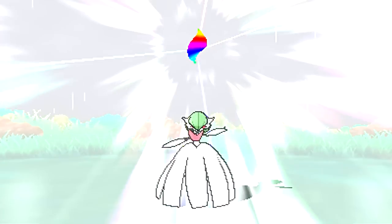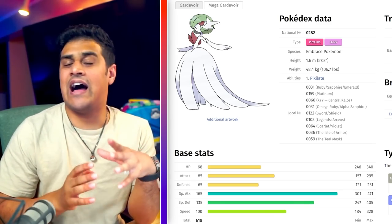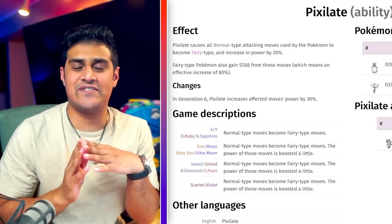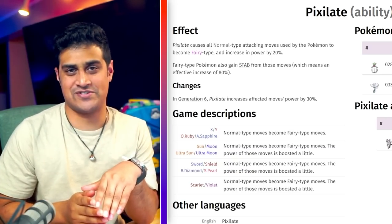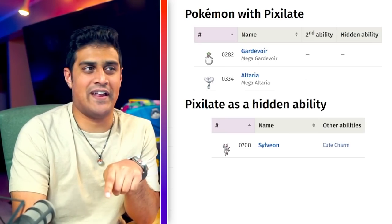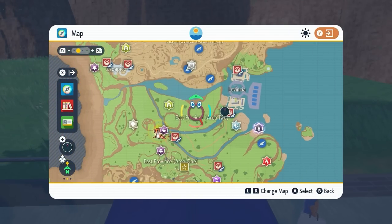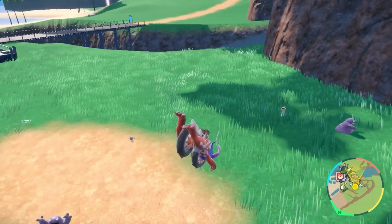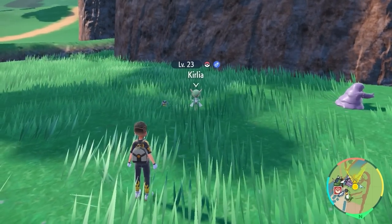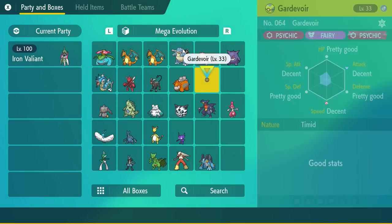The next Mega is Mega Gardevoir, which gets the ability Pixilate — allowing all normal moves to become fairy type moves with a 30% power boost. To get Gardevoir in Pokemon Scarlet and Violet, head over to Levincia and go right to the marked spot. Simply catch the Ralts there, evolve it, and you'll have your Gardevoir that will eventually become Mega Gardevoir.